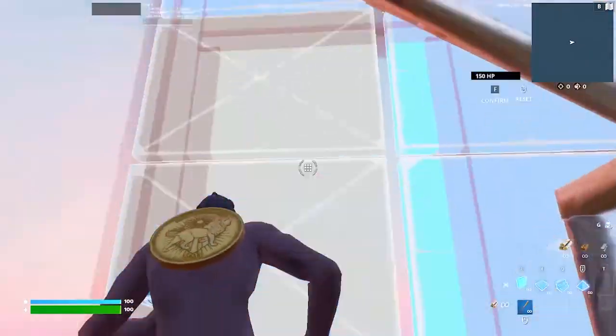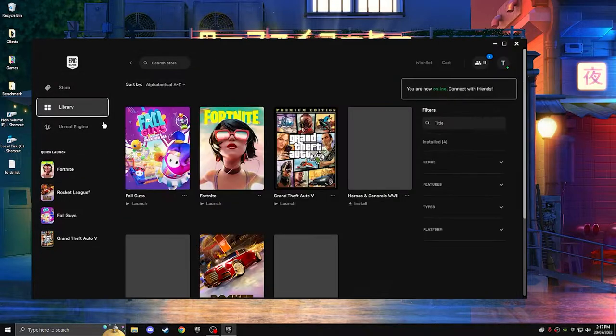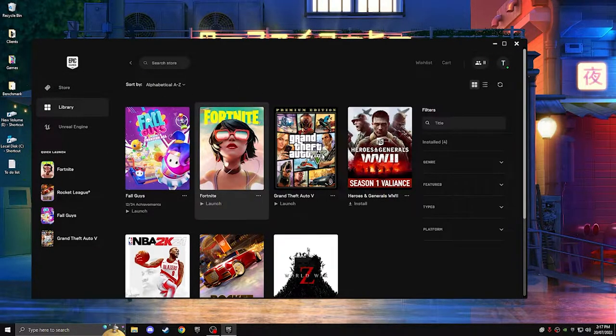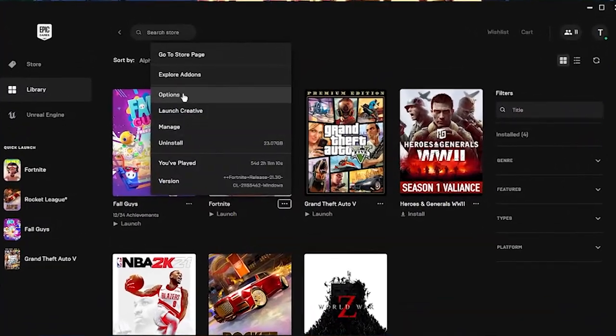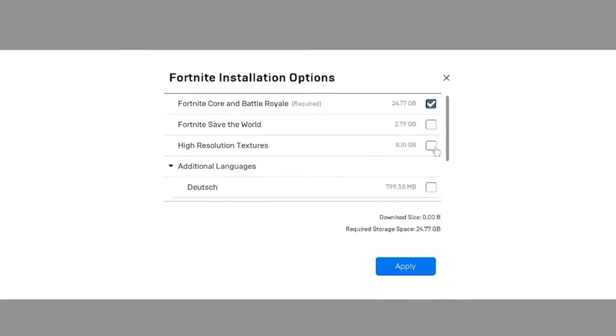Without further ado, let's get into the video. Before we jump into the in-game settings, we're going to go through some Windows optimizations and behind-the-scenes of the Epic Games Launcher. Jump into the launcher, click Library, find your Fortnite, hit the three dots, go to Options.